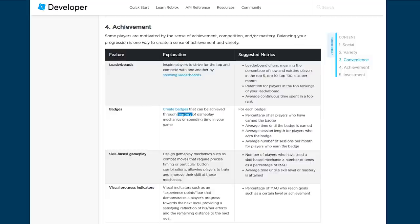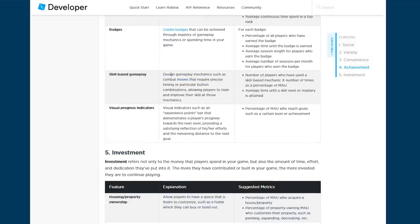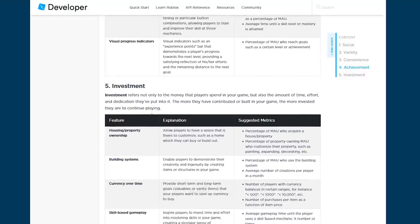Create badges — they're cool because people can see them, and they incentivize play. Skill-based gameplay is important because if people are so used to practicing your game, they have an investment in it and want to keep coming back again and again. Visual progress indicators — like experience points, a satisfying sound effect when you pick up a coin, a little animation showing plus-seven coins, or a level-up animation — make sure you have visual progress indicators.